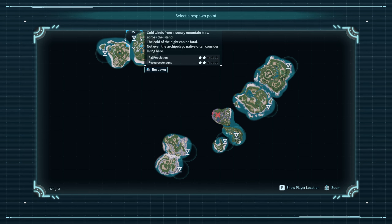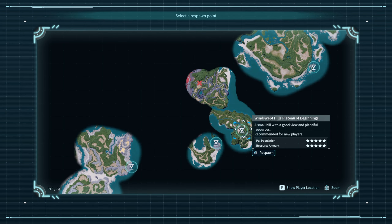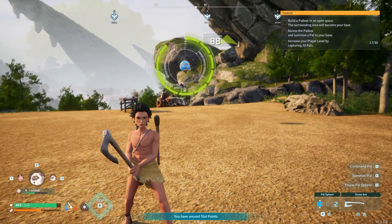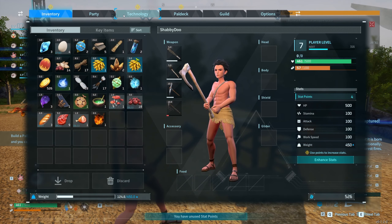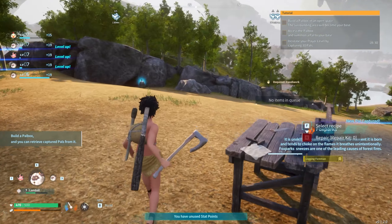We can respawn at all these other places too — that's handy. I also just found a Fire Spark. Oh, we caught it! Our Fox Spark. It's pretty cool looking — a little fire Eevee, with a little flurry on there.